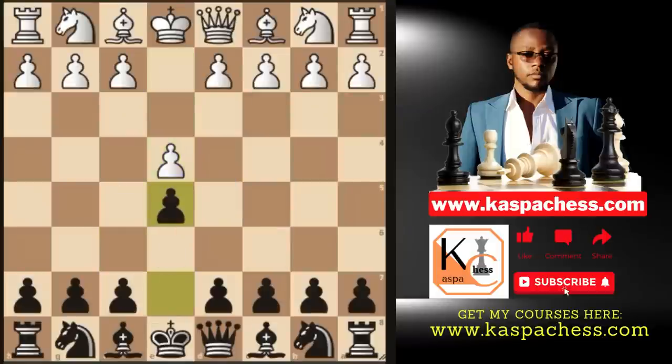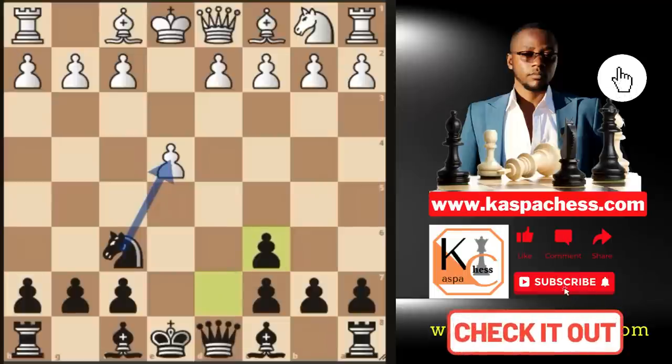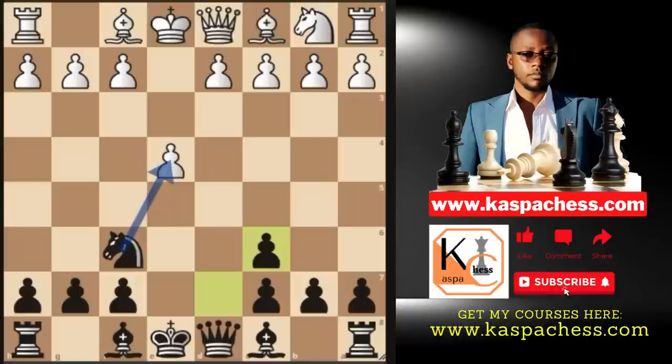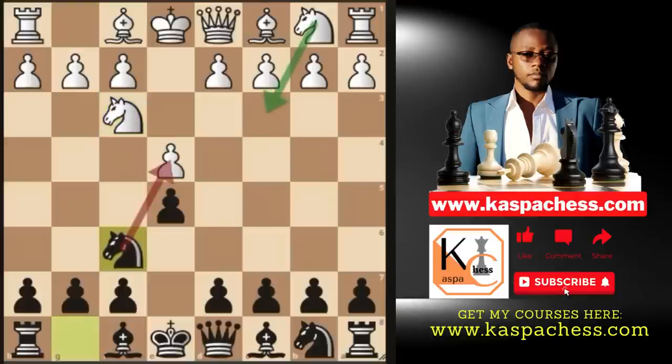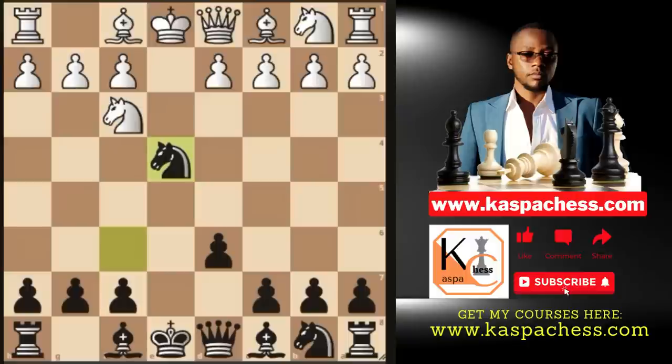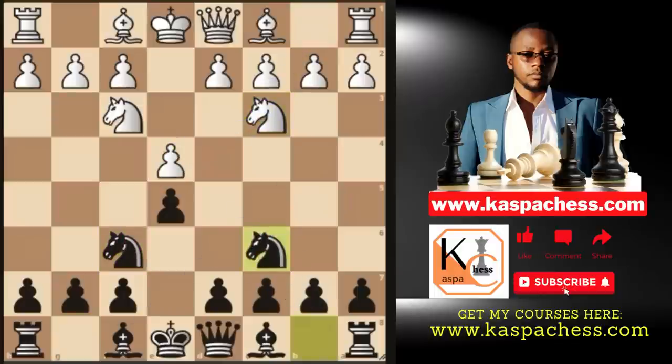One disadvantage of starting with the Russian defense in an effort to transpose into the Stafford gambit is that white may fear losing his e4 pawn and defend it with knight to c3. The main problem with the Stafford gambit is that it arises from a major opening called the Petrov defense, which has many refutational lines. White may fear losing his pawn on e4, and after knight takes d6, knight f3, and knight takes, white may avoid the Petrov line with knight c3, defending e4 and possibly transposing into the four knights variation.